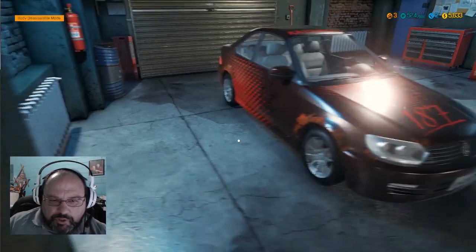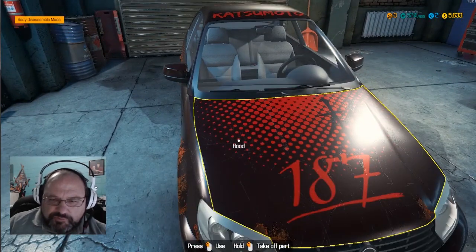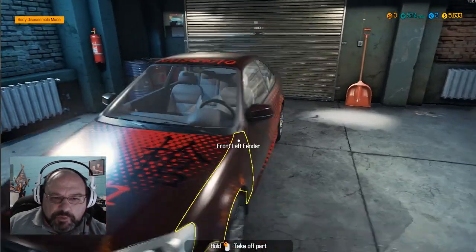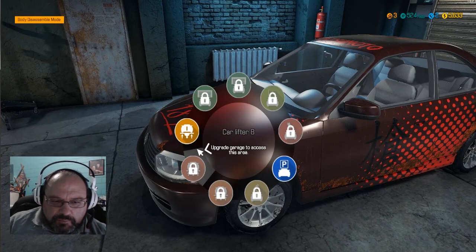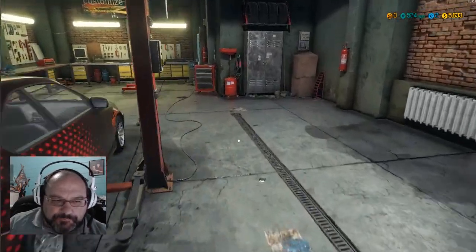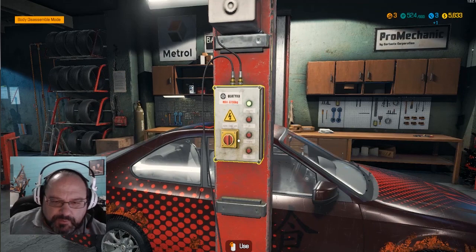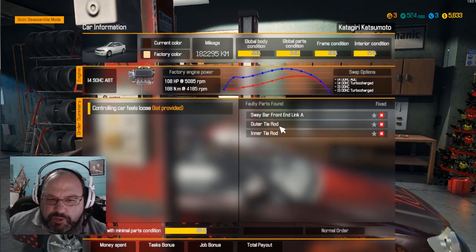Look at this car. A 187 Katsumoto. Well, let's get it on the rack — on the lifter — and let's see what we're dealing with. Let's take a look at the list. Okay, outer tie rod, inner tie rod, and a sway bar. Well, that's all going to be stuff underneath.